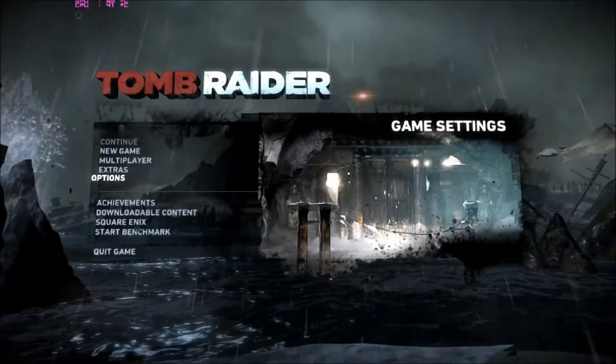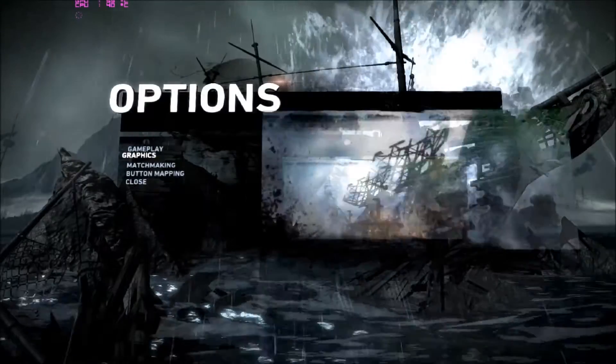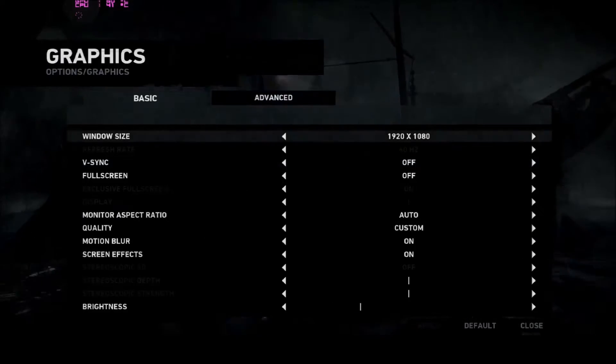To do this we're going to be using the 2013 version of Tomb Raider. We've used this because we can run it at 1920 by 1080, really crank the settings up, and with its in-game benchmark we'll be able to see if we get any increases in frame rate as we start to overclock the GPU.